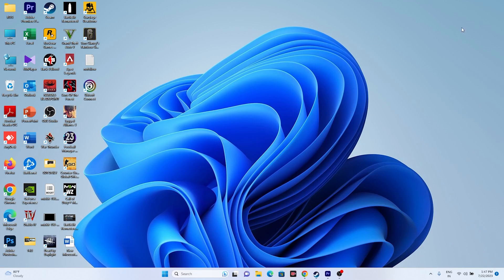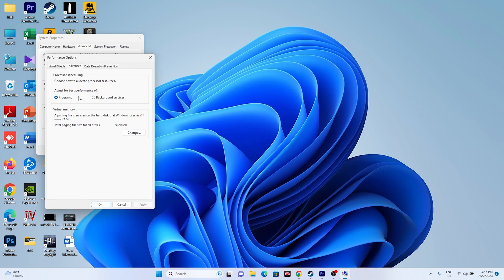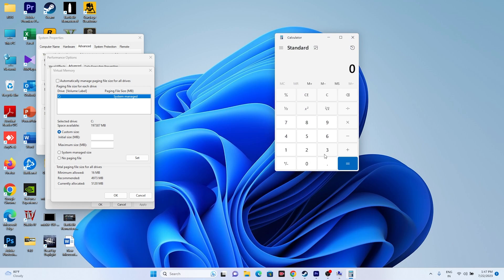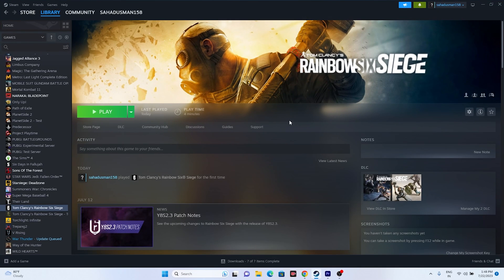To increase virtual memory, search for View Advanced System Settings. Go to Advanced > Settings > Advanced > Change. Uncheck automatic management, select the local disk where the game is installed (C in this example), and choose Custom Size. For the initial size, calculate: RAM in GB × 1024 × 1.5. For the maximum size: RAM in GB × 1024 × 3. For example, with 32 GB RAM, the initial size is 49152 MB and maximum is 98304 MB. Set the values, click Set, then restart and try launching the game.